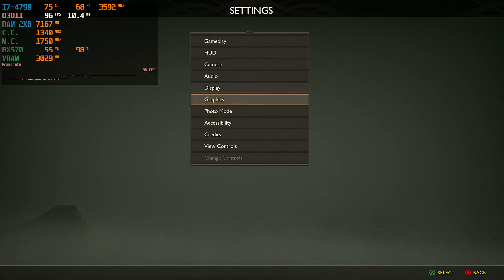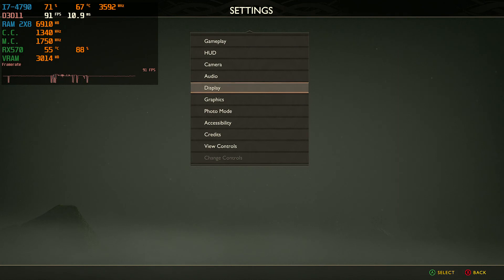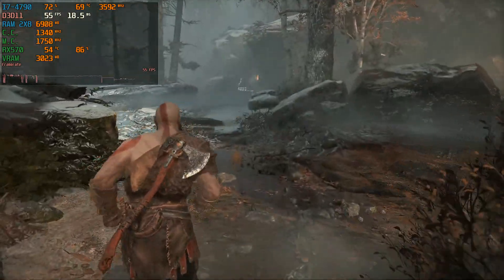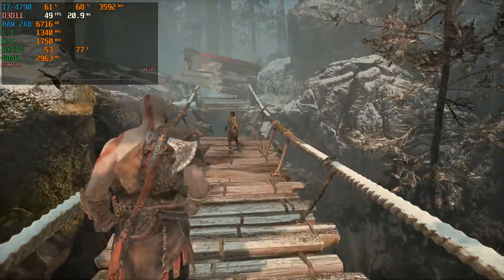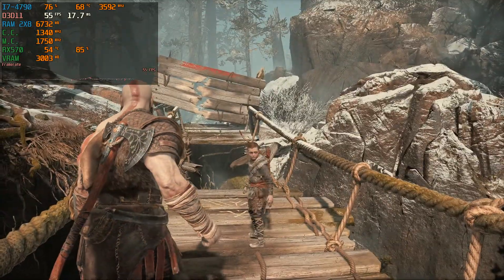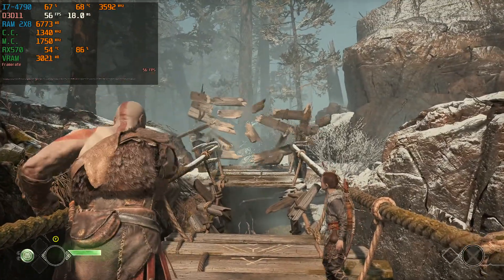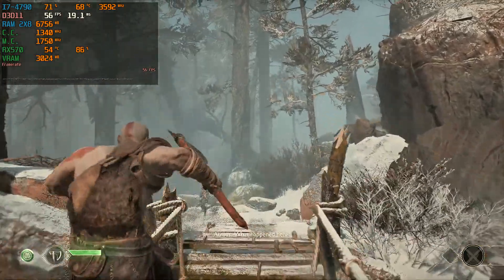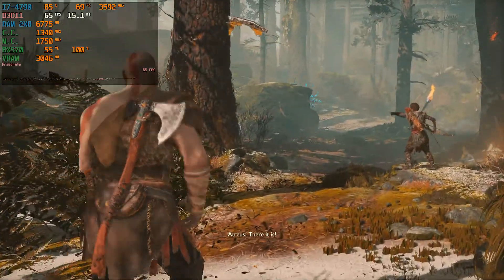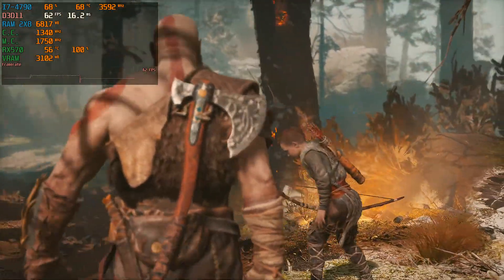Now the medium texture preset is what we're going to test FSR 2.1 from. So here we go — I'm going to keep moving forward. We're going to start here with quality and go all the way up to ultra performance. Quality basically renders it down to 720p, which is nice because we almost hit 60 at that point. I have to be careful with it because my CPU is still over 7 years old — it's a bottleneck. It can't handle all this; it wasn't built for this. We're getting 60 FPS in cutscenes. That's great.